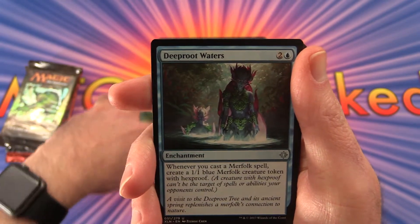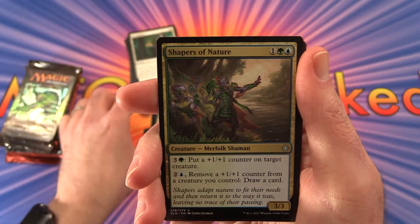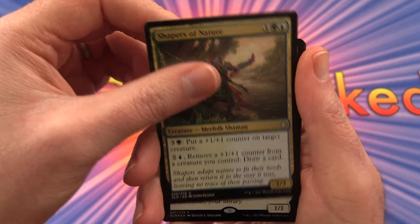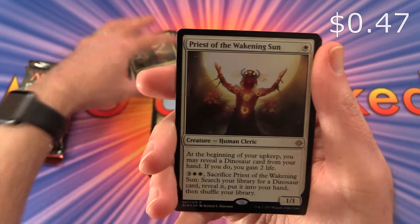Demystify. The uncommon is Deep Root Waters, Ruthless Knave, Shapers of Nature, and Priest of the Awakening Sun is the rare.